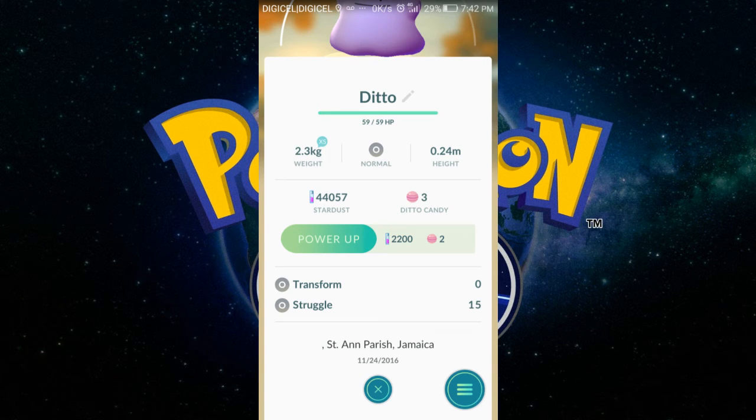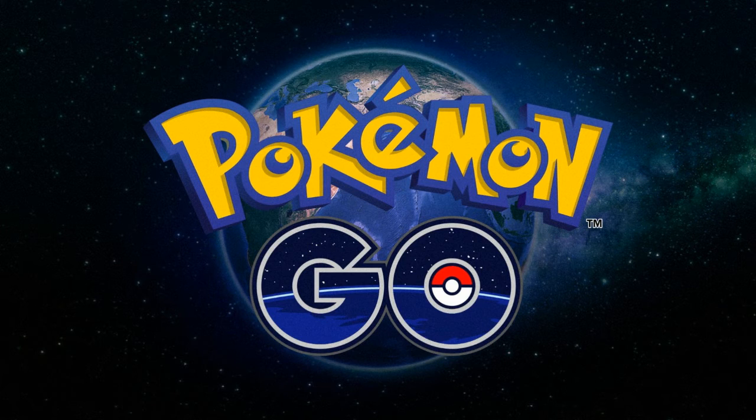I'm from the Saint Anne area and I caught my Ditto in Brownstown, so that means it can be caught anywhere. We don't normally get a lot of rare spawns — we got one Snorlax, one Dragonite, and one Ditto, and I think that's about it. There haven't been any other rare spawns ever since.